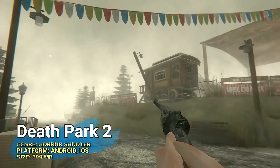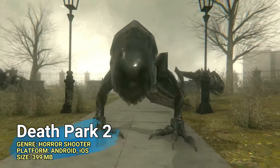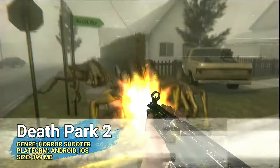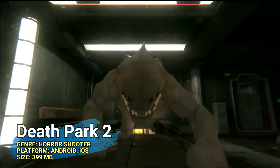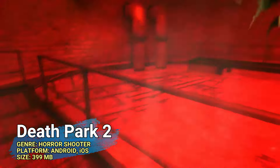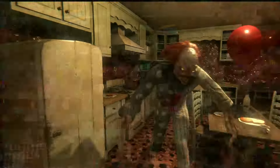At number two, and this has actually been out for quite a while, we have Death Park 2 — the second game in its first-person survival series, set in a city with a clown on a mission to spread panic. If you like science fiction stories mixed into your survival horror games, like Silent Hill, Evil Nun, or Granny, this one is probably for you. It has great thrills, around eight different endings, a good amount of puzzles, is playable offline, about 400 megabytes, and works with any controller.